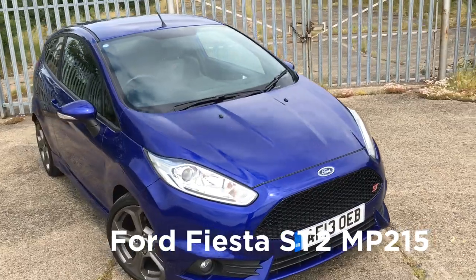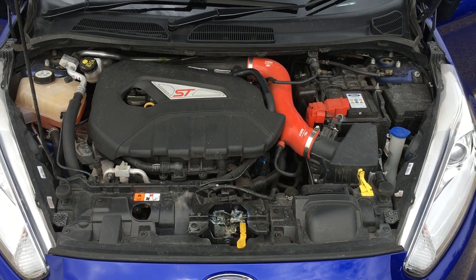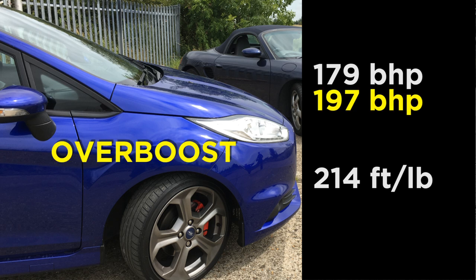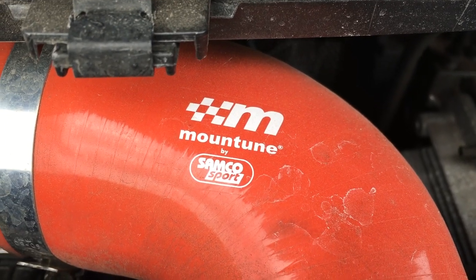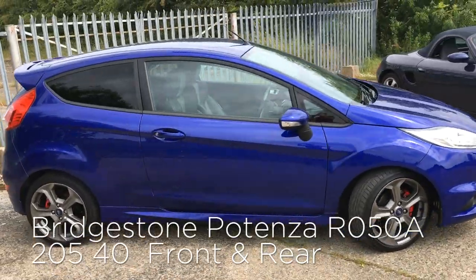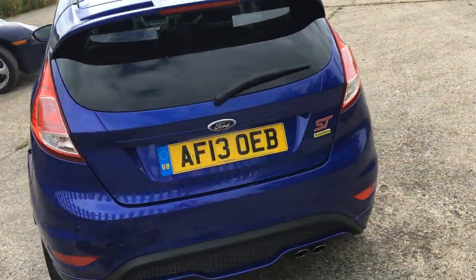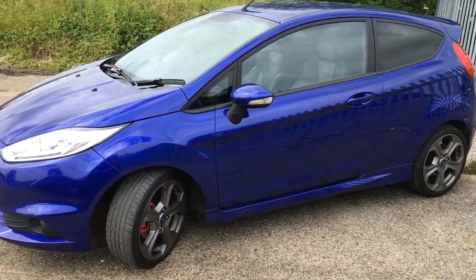Next up we have the Ford Fiesta ST2 MP215 finished in spirit blue. This 3-year-old car has a 4-cylinder 1.6-litre turbocharged engine which produces 179 brake horsepower and 214 foot-pounds of torque, but can produce 197 brake horsepower for 15 seconds which Ford called Overboost. This particular Fiesta has been to MountTune and had the MP215 upgraded airbox and ECU remap, so now produces 15 more brake horsepower and 22 more foot-pounds of torque, giving an improved 0-60 time of 6.4 seconds. There are 17-inch alloy wheels fitted with 205-40 Bridgestone Potenza RO50A tyres. The ST2 has upgraded side skirts, harder springs and shocks, a new rear diffuser, rear spoiler, twin exhausts, and a more aggressive front bumper with honeycomb grille.